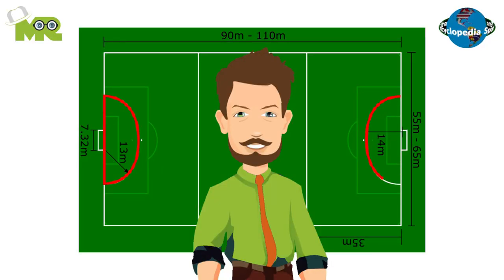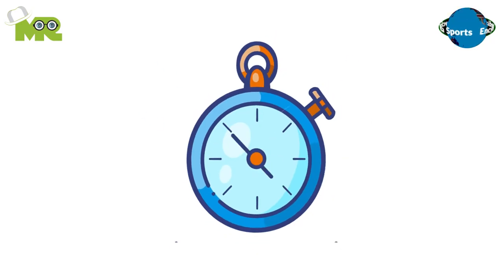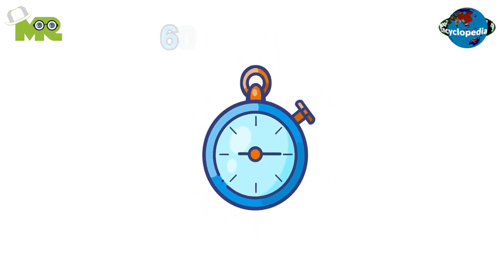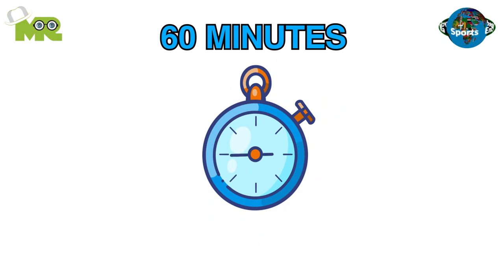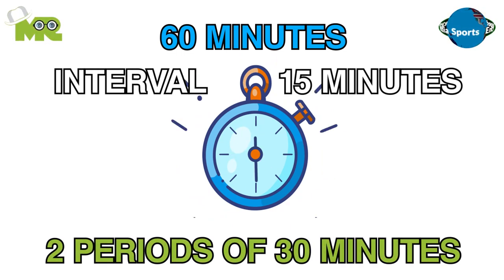A goal is scored when a player throws the ball into the opponent's goal. The goalkeeper is allowed to come out of the goal area, but must not retain possession if they're outside the goal area. The game of handball lasts for a regulation of 60 minutes, which is split into two periods of 30 minutes each, with a 15-minute interval in between.